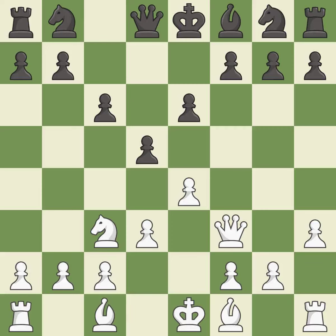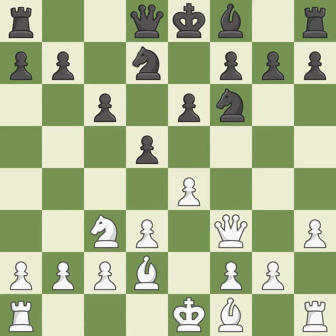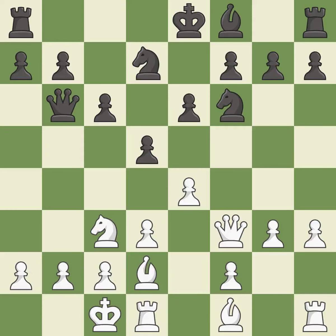D3 supports the E4 pawn, but blocks white's light-squared bishop. NF6 develops the knight toward the center. This develops a bishop off its starting square, getting it into the action. This develops a knight off its starting square, getting it into the action. It is the last book move. This is a fair move — it is good. This activates the queen by developing it off of its starting square; it is best. This defends a pawn that was under attack and had no defenders — it is excellent.